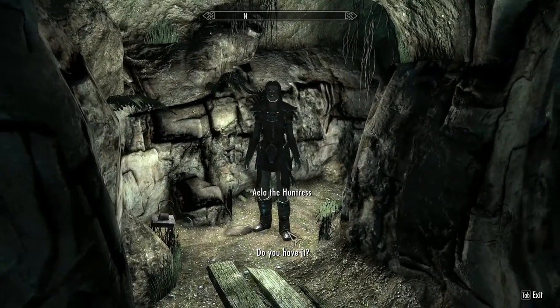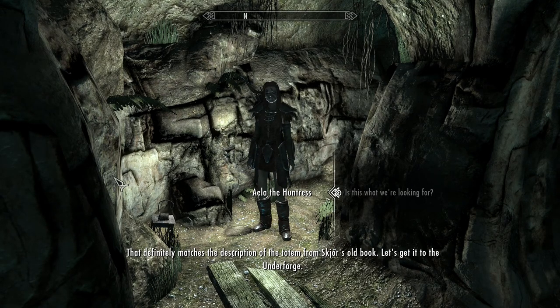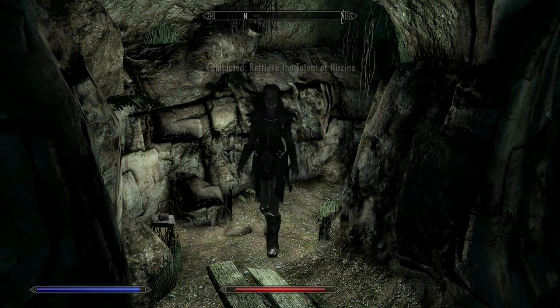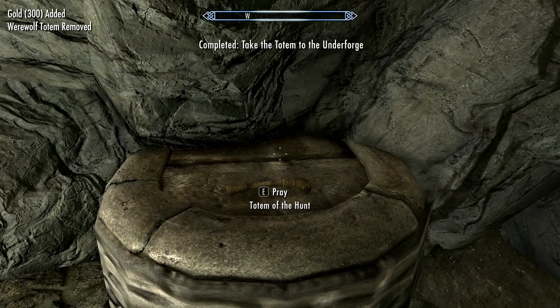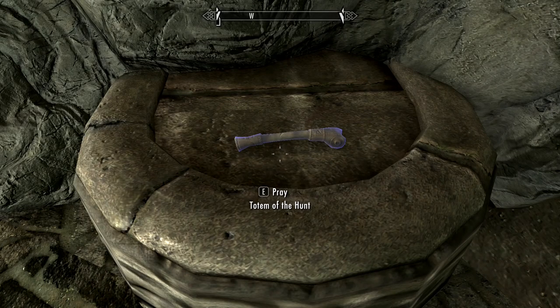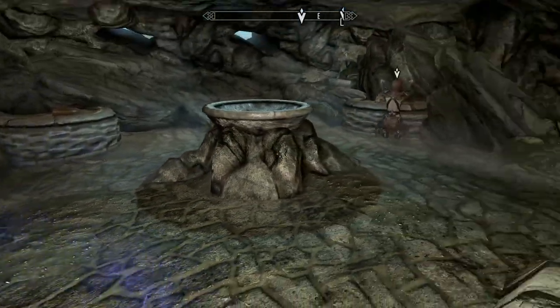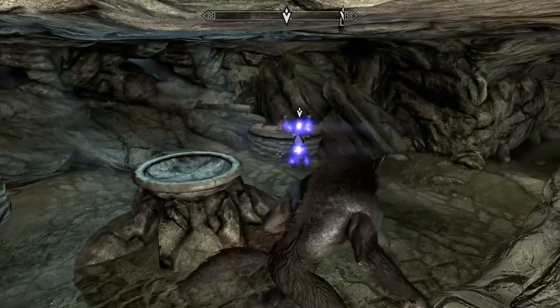Once you get a totem, you're going to take it back to the Underforge and place it on one of the stone slabs. The first totem you get should be the Totem of the Hunt, which gives you the Life Detect ability once you're in your werewolf form.